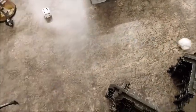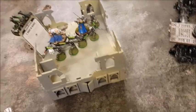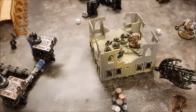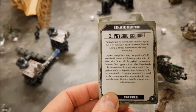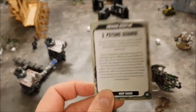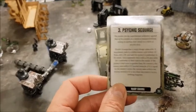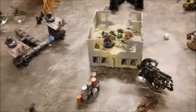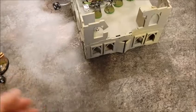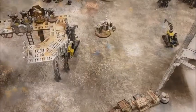Psychic phase: casting Smite onto the Necron Warriors in the center — gets on an eight for d3 mortal wounds, rolling three, removing three. Also casting Might of Heroes — not on the Necrons (high leadership of 10 makes Psychic Scourge a bad choice), so putting Might of Heroes on the Primaris Librarian. Goes off on a six.